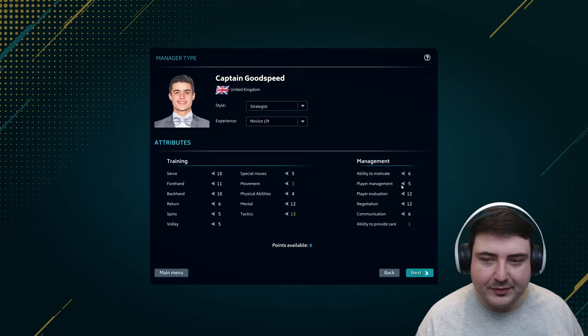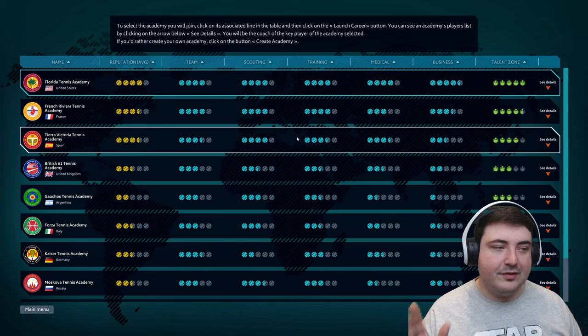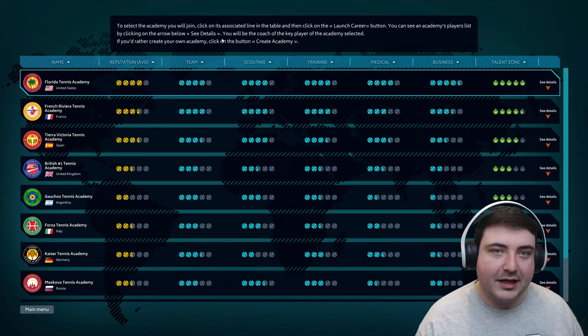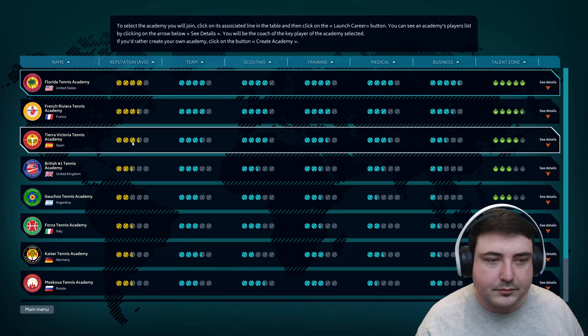Let's go for Strategist — I'm a mathematician so that's probably the best way to go. Happy with that. Ability to provide care: one — I assume you can't change that. We'll go into next then. Oh, this is just a huge screen that I have no idea what I'm doing with. To select the academy you will join, click on its associated line in the table. I think we probably want to go with somebody good.